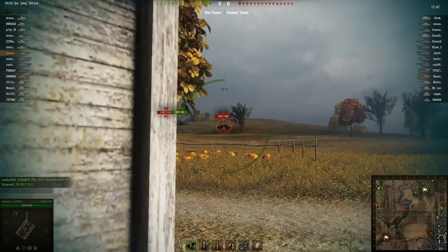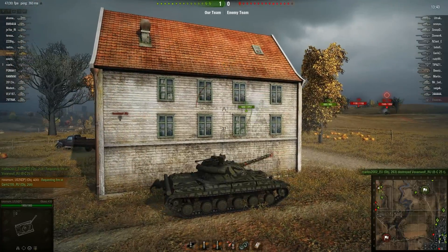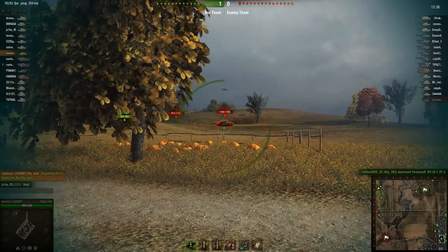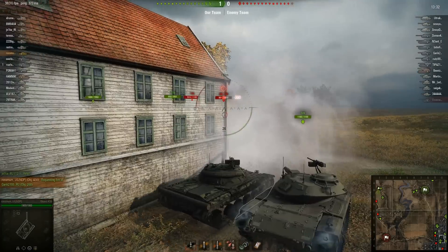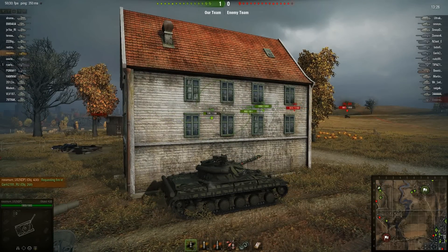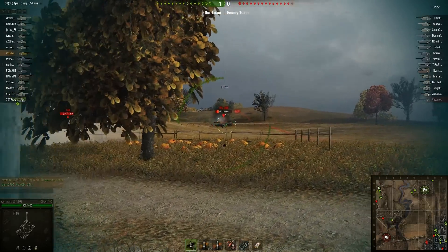My play here, especially in this part, isn't the best. I don't even know where that shot went. Playing on the NA server with 250 ping is one thing. Playing on the test server with 380 ping is another entirely, especially when you're having issues with packet loss, as I was on and off throughout the night. So you're going to see a lot of sloppy play, a lot of missed shots that shouldn't have missed, so on and so forth.